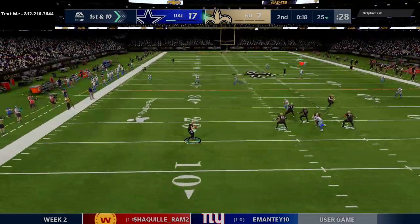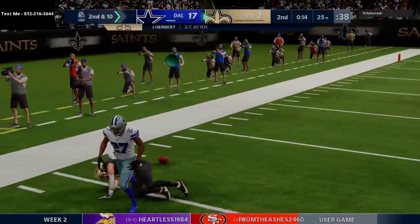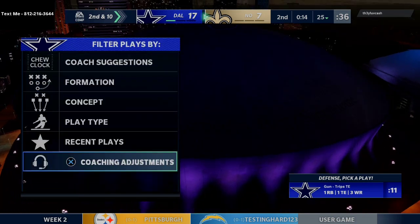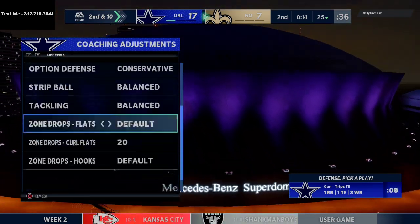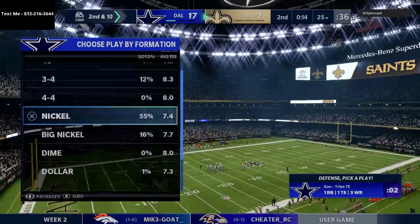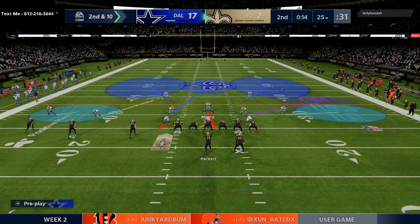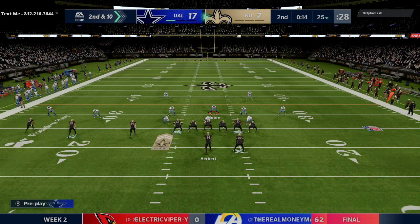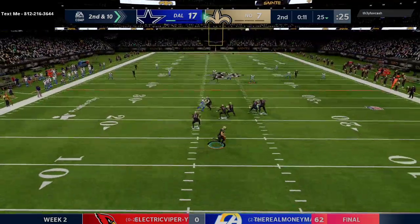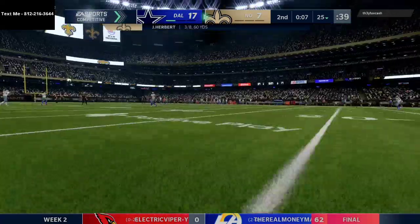There's that post route to Kenny G again — he throws it up to him. That was a really good click-on right there. I knew I wasn't going to get the interception so I just spammed RB. In this situation I'm going to back my flat zones off to about 20 yards, keep my curl flats at 30, and just kind of play bend but don't break — Tampa two style.